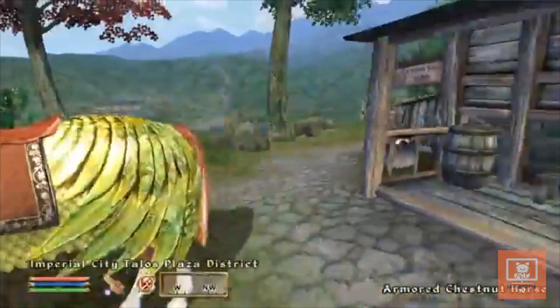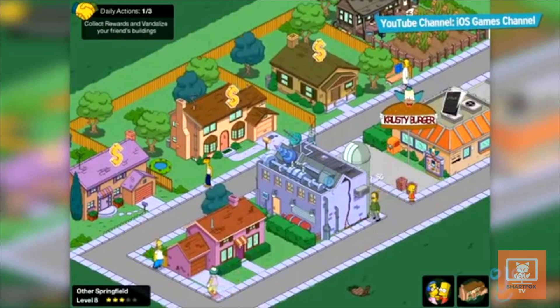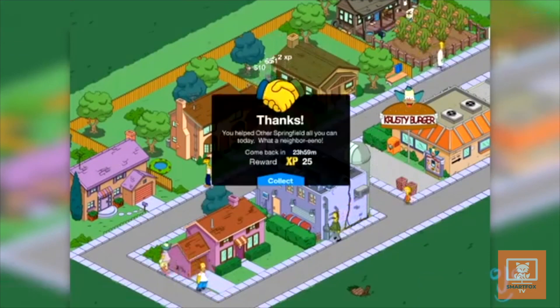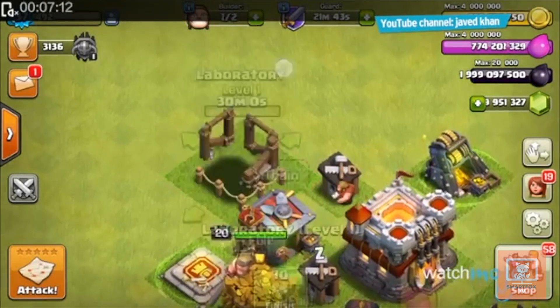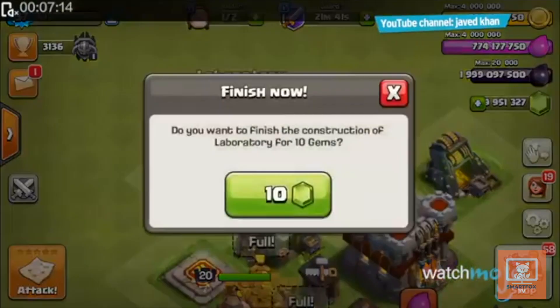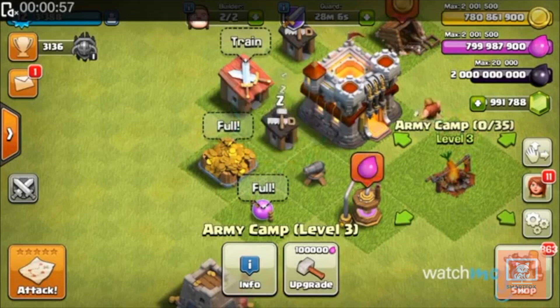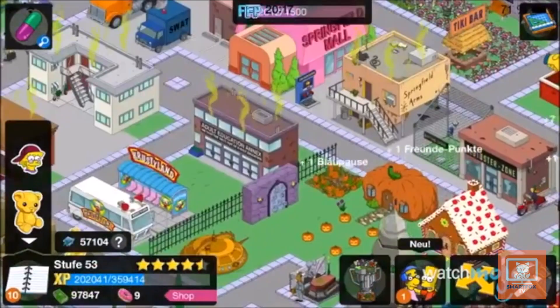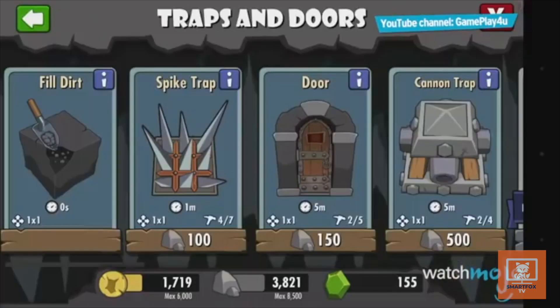But we're just getting started. In the early 2010s, mobile apps started using microtransactions. Mobile games such as Clash of Clans would make players wait a certain amount of time, or if they threw money at them, they wouldn't have to wait at all. This pay-to-win feature made them a lot of money, so many mobile games were in on this trend — and you could say this is what inspired AAA games to do something similar.